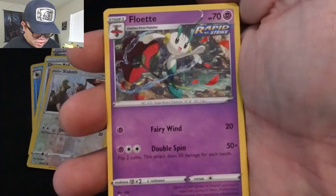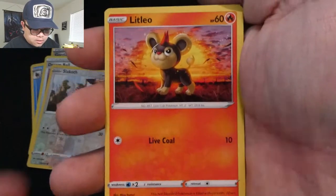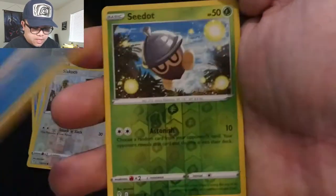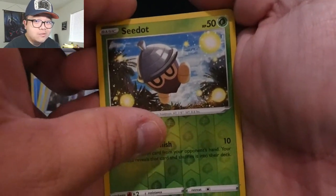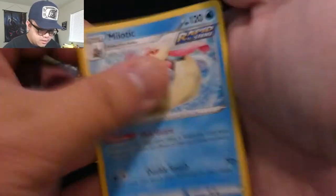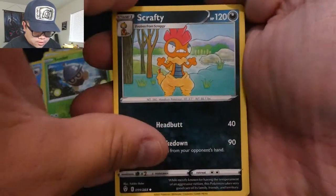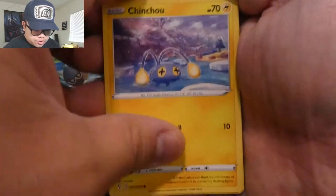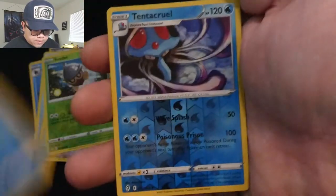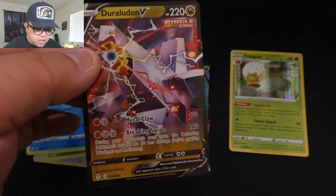Code card. Energy, Floette, Boldore, Aroma Lady, Litleo, Eevee, Cutiefly, Hypno, Luvdisc, and Reverse Hollow Melodic. Code card. Energy, Rescue Carrier, Scrafty, Ursaring, Chinchou, Petilil, Dano, Teddiursa, Phoebus, Tentacool, Reverse Hollow. Oh yes, another one — Duraludo V!